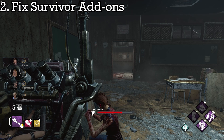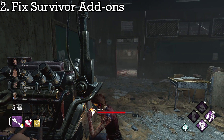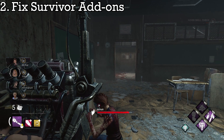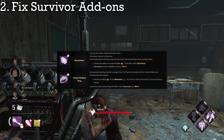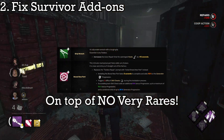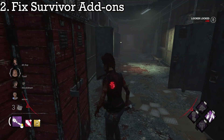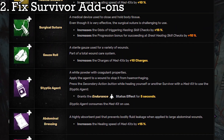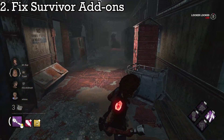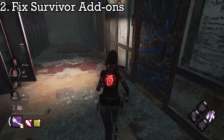Number 2: Make add-on rarities consistent for all items, as it is with killer. Survivors have a weird situation where add-ons are scattered in a mess of different rarities and effects from item to item. Keys don't have an ultra-rare, maps don't even have two very rares, and toolboxes only have one ultra-rare. Behavior seems to want to make add-ons consistent, as seen by the medkit rework recently standardizing add-on rarities.